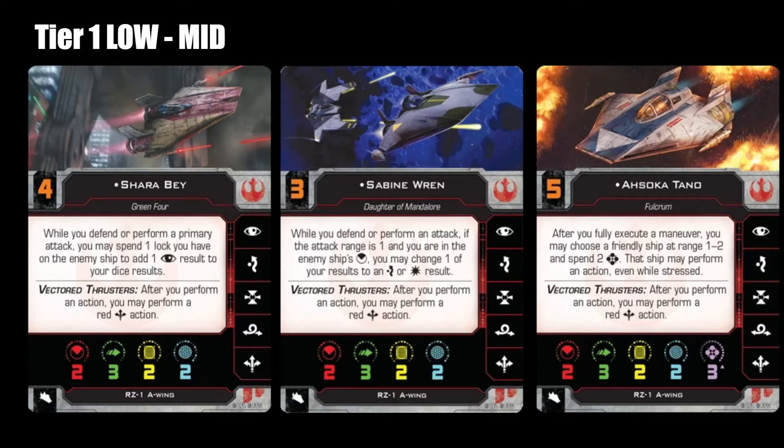Next we have Sabine Wren. I think Sabine Wren has a really amazing pilot ability — she is a Concord Non-Protectorate with a Fen Rao-type ability. The only thing that makes her go down a little bit is her Initiative 3. You're using her ability more for defense than offense, but I love that her ability rewards you for being at range 1 and changing a die at will — now I have a defense, now I need an offense. I love her ability because it rewards you for flying well.